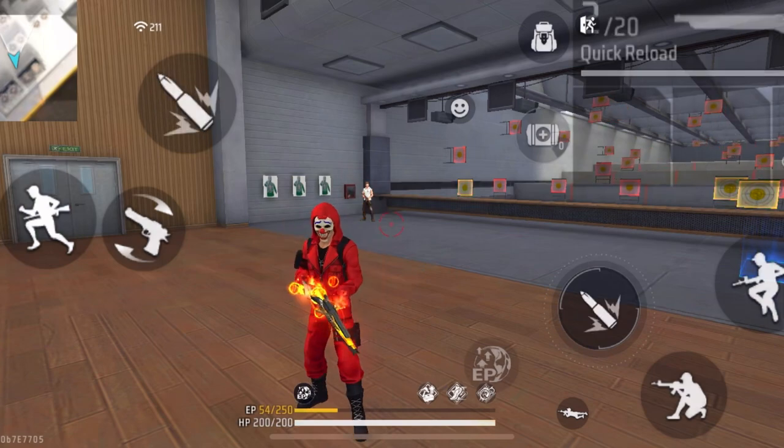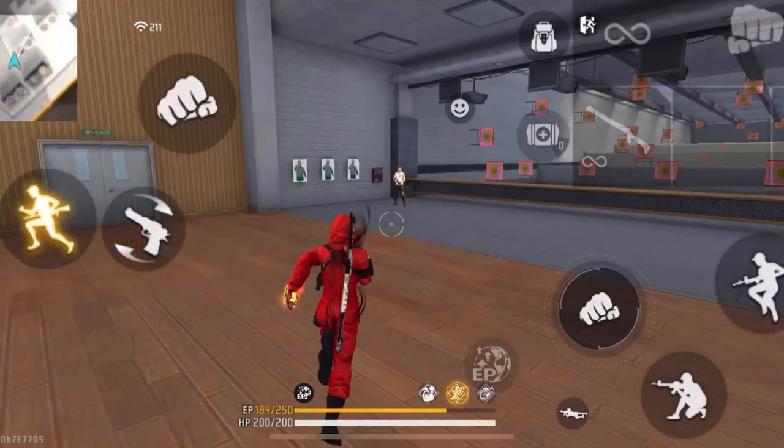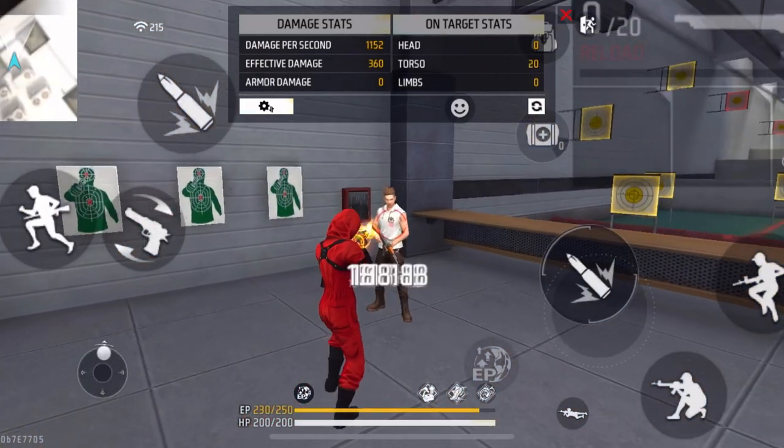If you are a shotgun user going up against an SMG user, I recommend you to get closer to the enemy. Shotguns like the M1014 have a very low level of range, so you will need to get closer. Shotguns also do less damage when you are far away from the enemy, so try to get closer.